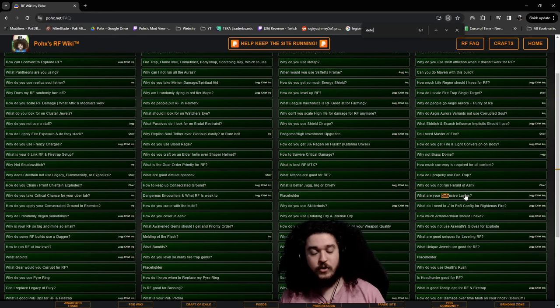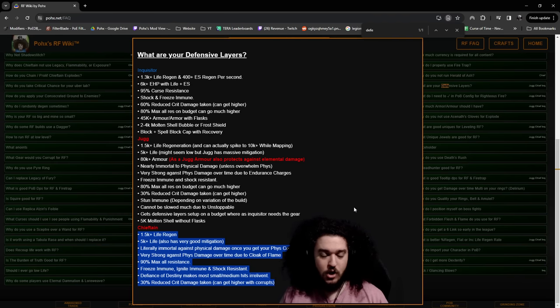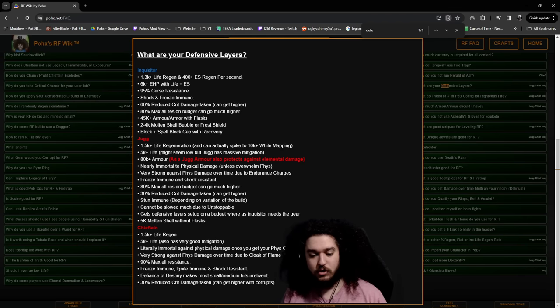Now let's look at defensive layers. On minimal gearing you can expect roughly 1.5K life regen and 5K+ life. You'll be literally immortal against physical damage when you have your physical conversion setup — that's more of a later-game thing. Very strong against physical damage over time due to Cloak of Flame, meaning bleeds are irrelevant. 90 max all res is very cheap to set up. Freeze immune, ignite immune, shock resistant. Defiance of Destiny is an endgame chase item — expensive but makes you immortal while mapping.